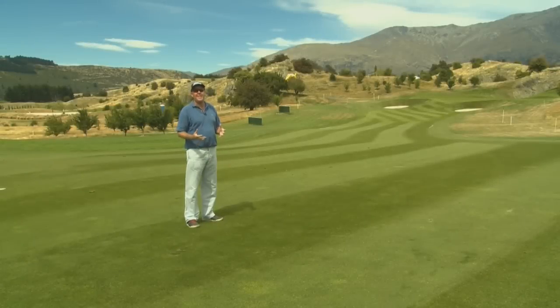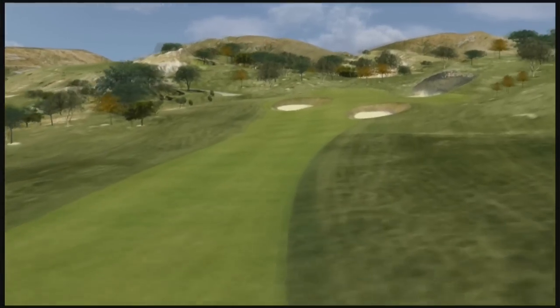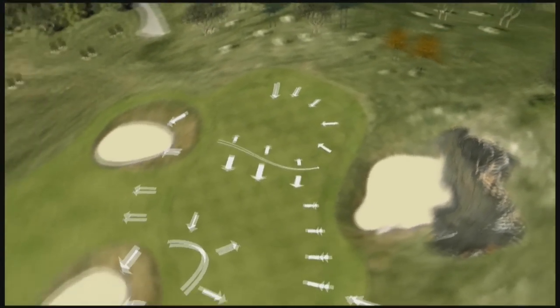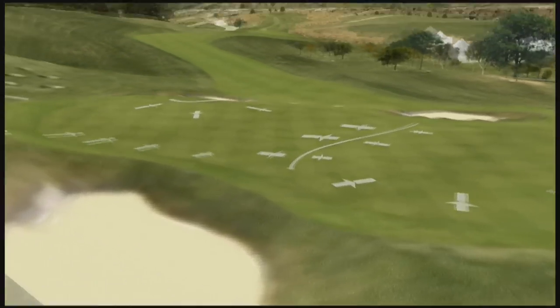If you've avoided the bunkers off the tee, then there's an approach shot into this green that gives you a chance at birdie. There's two clubs difference between the front right pin placement and the back left pin placement. The place to avoid? The back bunker under that rock wall.